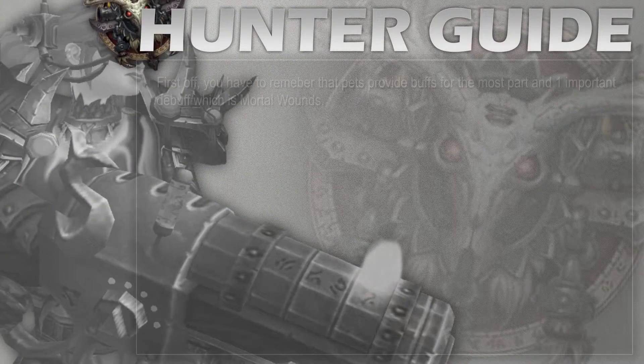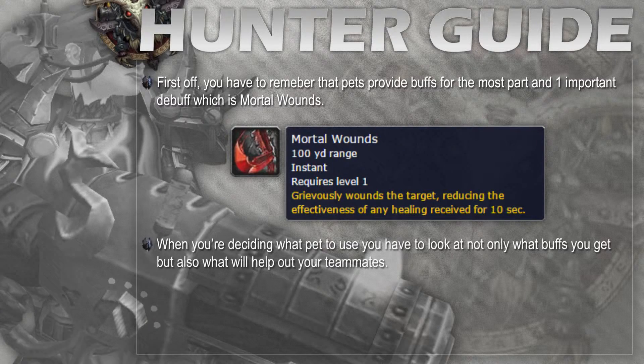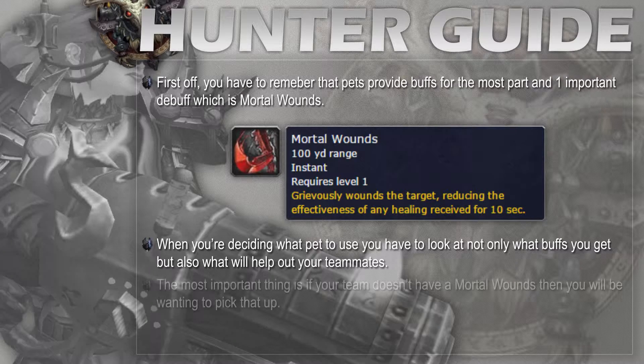First off, you have to remember that pets provide buffs for the most part, and then one important debuff which would be the mortal wounds debuff. Pets provide a wide variety of buff options — it's pretty much a swiss army knife of buffs — so you have to think about stat priority not just for yourself but for your teammates as well. The most important thing is actually the mortal wounds debuff; if you do not have one on your arena team, you want one.